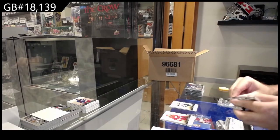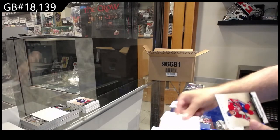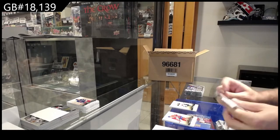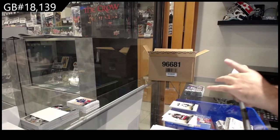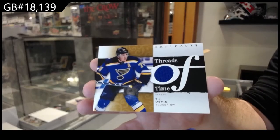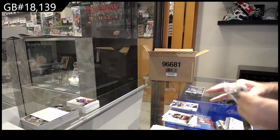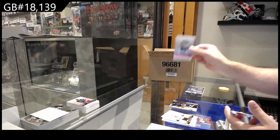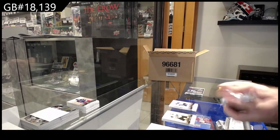I'm guessing this pack will pretty much have nothing in it, because that's sometimes how it goes. Yep, look at that. The beautiful thing about group breaks: when you have those bad packs like that, it makes up for it sometimes. We've got a Threads of Time — TJ Oshie. We've got a Ryan O'Reilly 4.99 for the Blues.